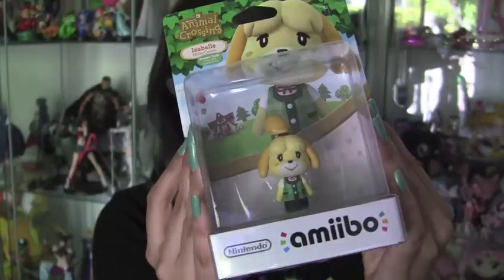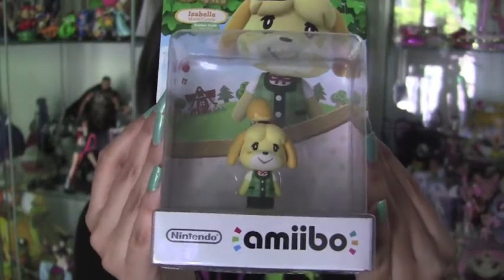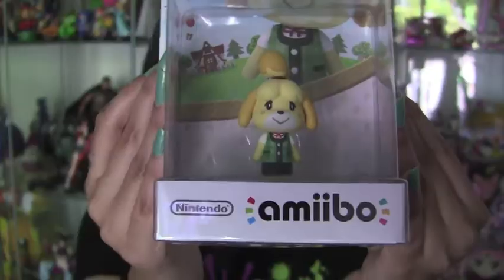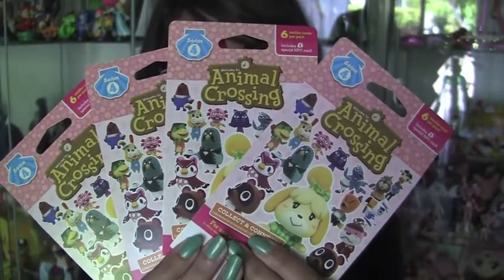Hi everybody, it's me Hezichan and today I'm back again with another unboxing video. Today we're going to be opening the new Animal Crossing Isabelle Amiibo — in her summer outfit, which is her classic green vest with the short blue skirt — and we're also going to be opening four packs of the new Series 4 Animal Crossing Amiibo cards. So let's get started.